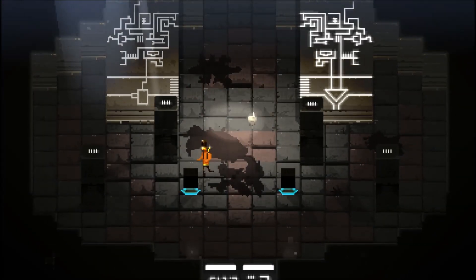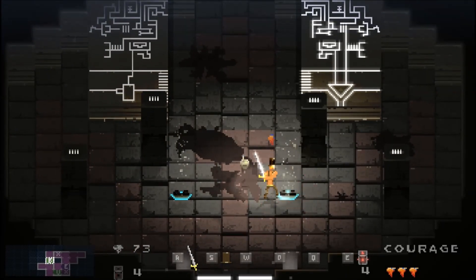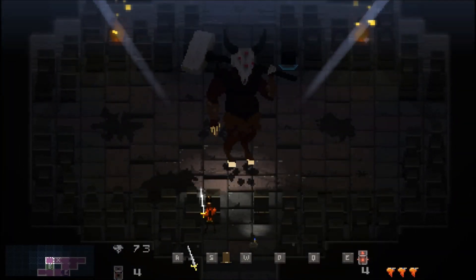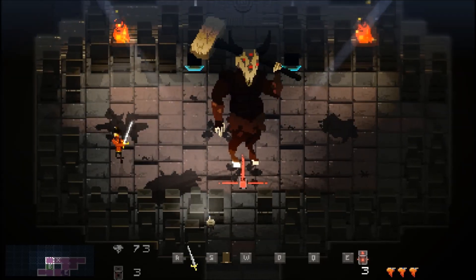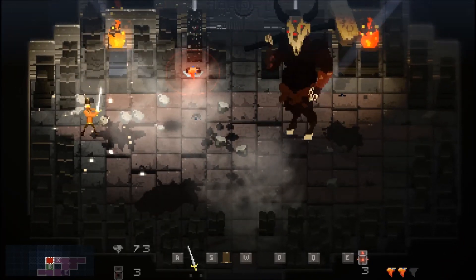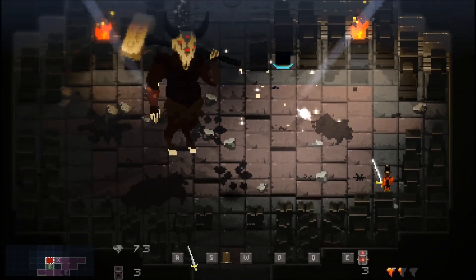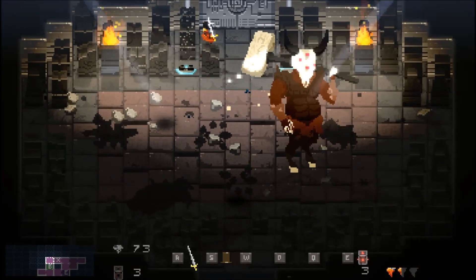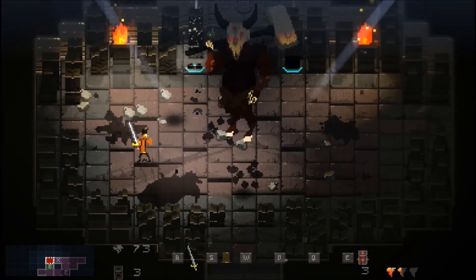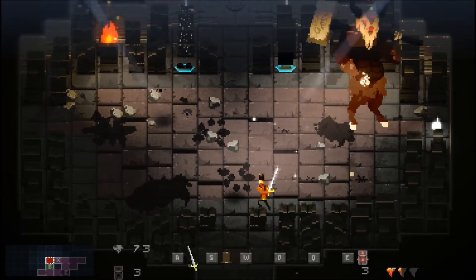So we can go straight to the boss fight. Bad damage. Look, I was massively far away from him — I don't understand this. How am I getting hit? I'm not even in the same bracket as him. Yeah, the hitboxes in this boss fight are terrible.